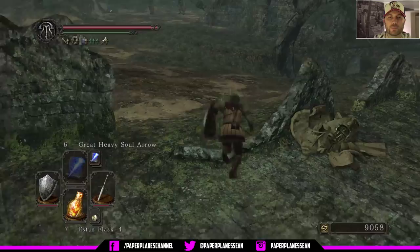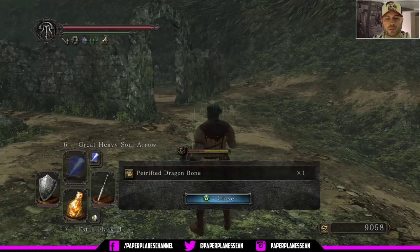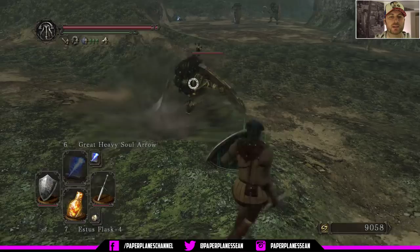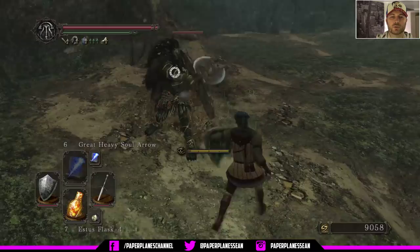Here we've got another curse pot — just destroy that and then back out a little bit. Grab this petrified dragon bone. Now we want to draw this guy out. We don't ever want to fight them in multiples, so if they do hit us they do a lot of curse buildup and pretty significant damage. So I'm going to show you what they do with just the shield up — over a quarter curse damage, so you do not want to fight these guys in groups.